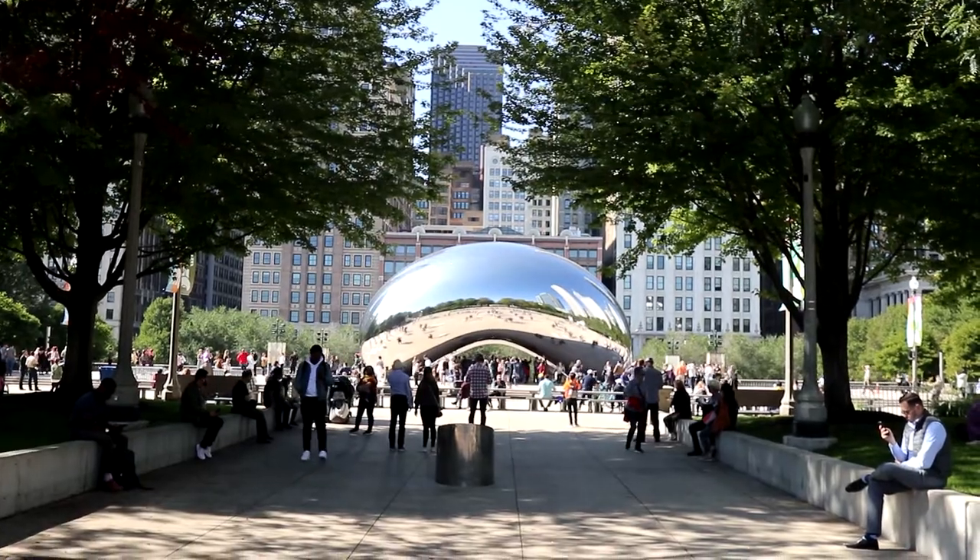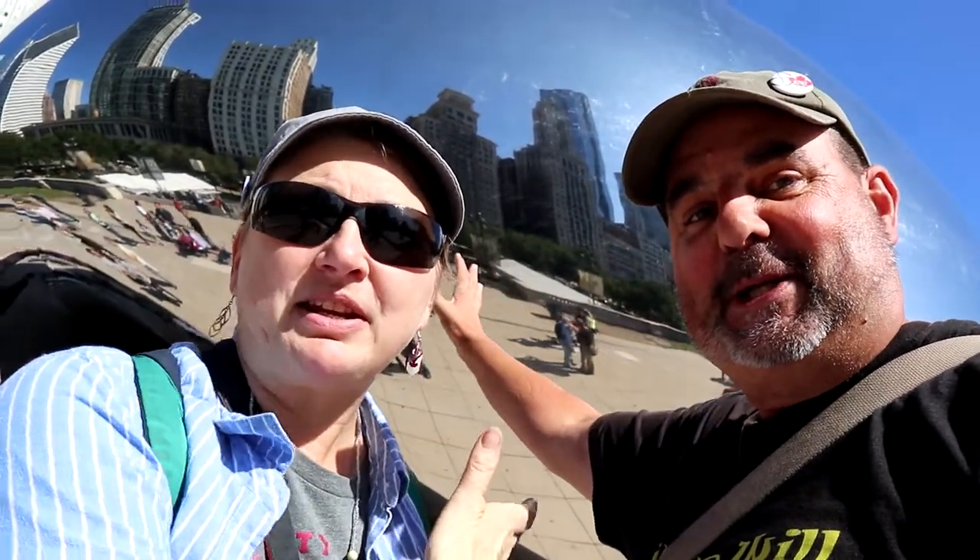Our next virtual is right behind us — this is Cloud Gate, also known as the Bean. We just had to come to this one. You can see the whole skyscape in the reflection, and the requirement for this virtual is that you have to take your picture with your face reflecting in the Bean.